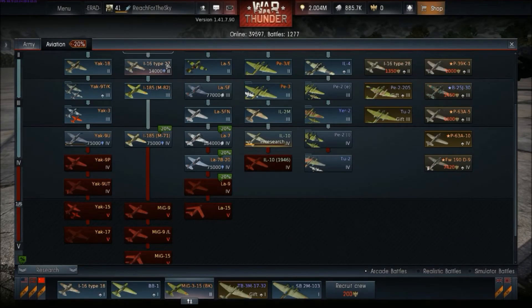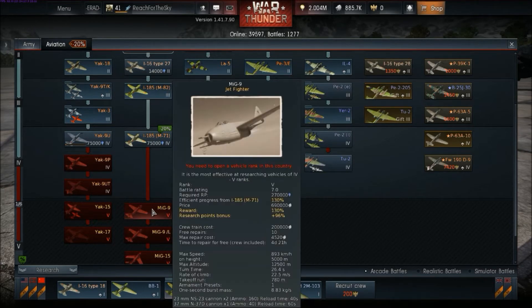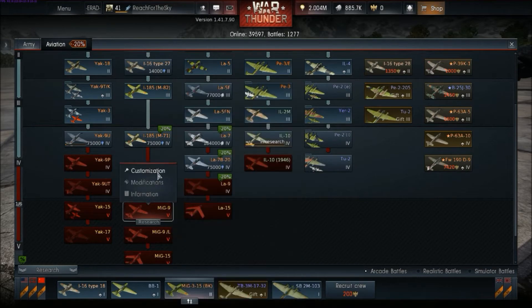Next is the MiG-9 — quite a long jump here, because in between are Polykarpov aircraft. The next Mikoyan-Gurevich aircraft is the MiG-9, at Tier 5, battle rating 7.0.